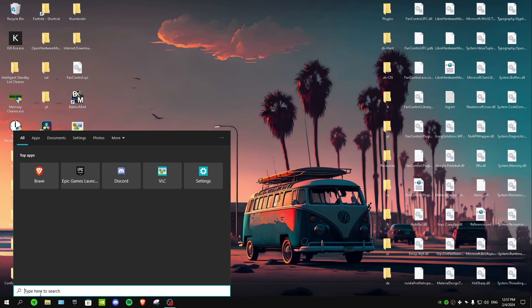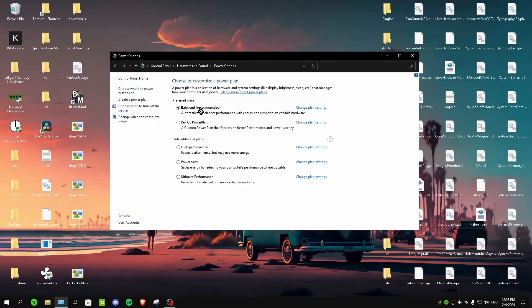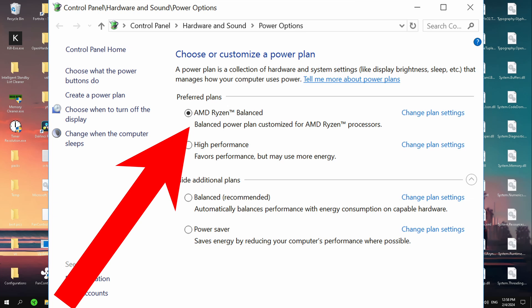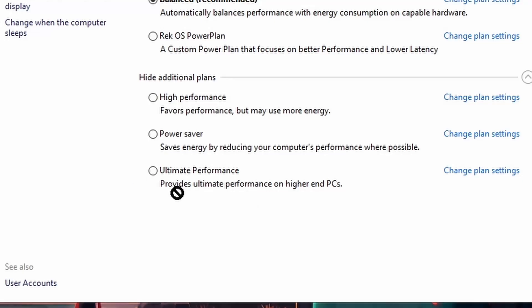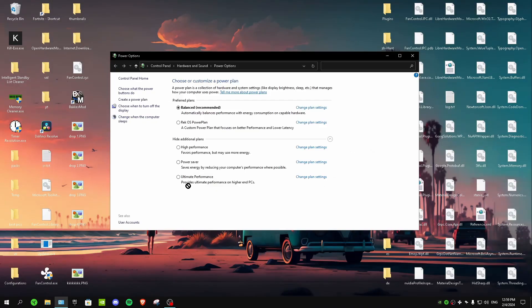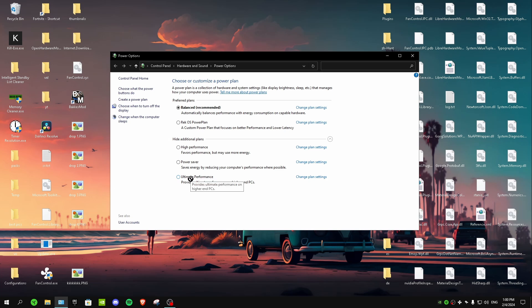For the last tip, go to Search and type 'Choose a power plan', then click on it. Most users will have Balanced selected by default. AMD users may see something like 'AMD Balanced'. When you're doing light tasks, use Balanced. When gaming, switch to High Performance. Do not use Ultimate Performance unless you're on a high-end PC — and even then, High Performance is recommended over Ultimate Performance.